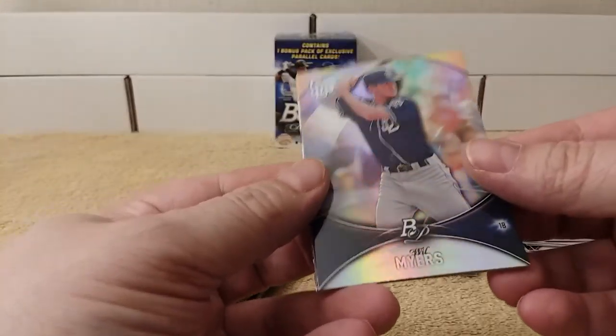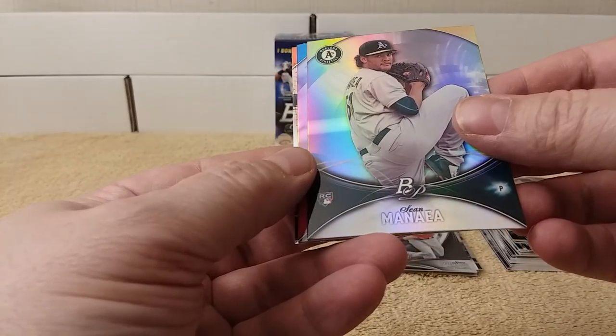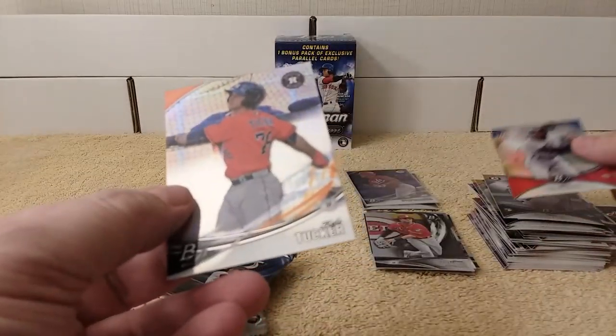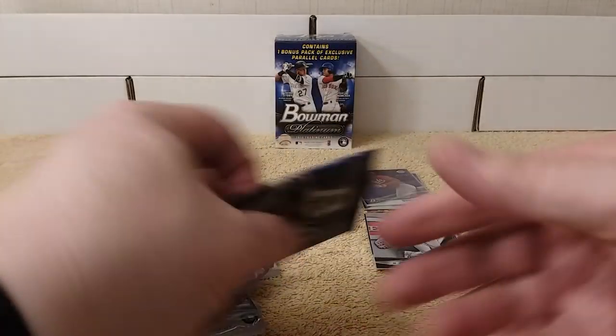All right. Will Myers. Sean Manea, rookie card. Dee Gordon. Nice. And Kyle Tucker.